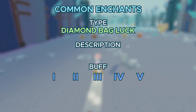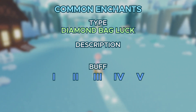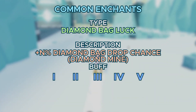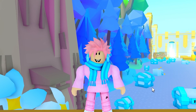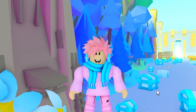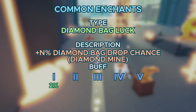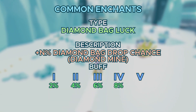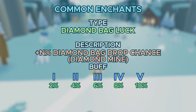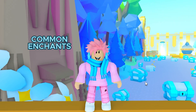Next up, we got Diamond Bag Luck, which a lot of you may not have heard about. This is the Diamond Bag Drop Chance in the Diamond Mine. It's not a huge increase to keep farming balanced — tier 1 is 2%, tier 2 is 4%, tier 3 is 6%, tier 4 is 8%, and tier 5 is 10%. And that's it for all the common enchantments in the game.